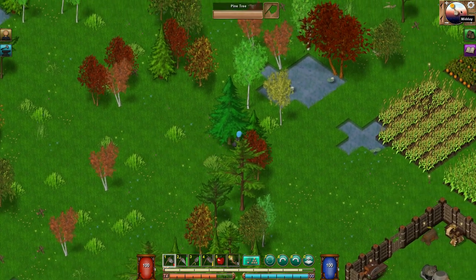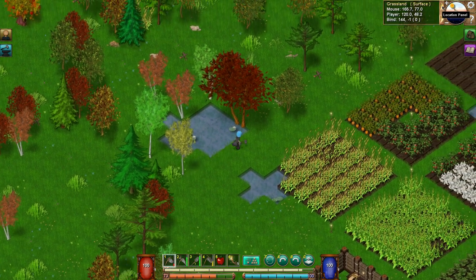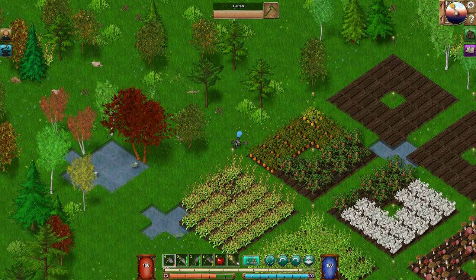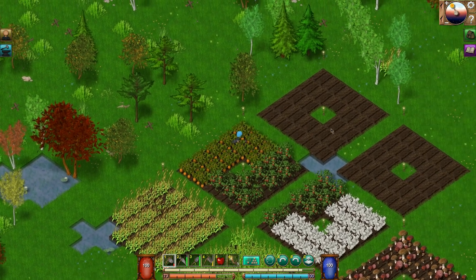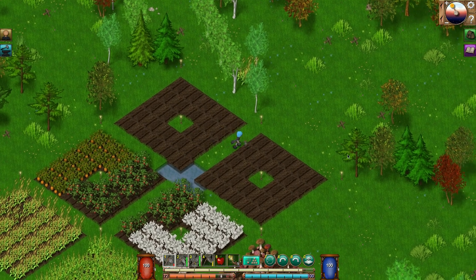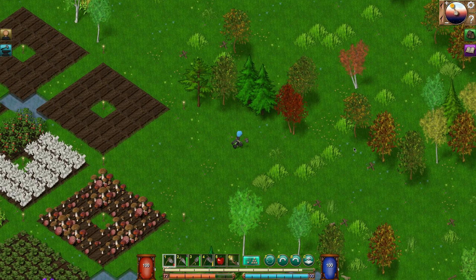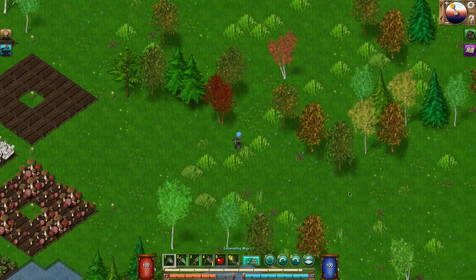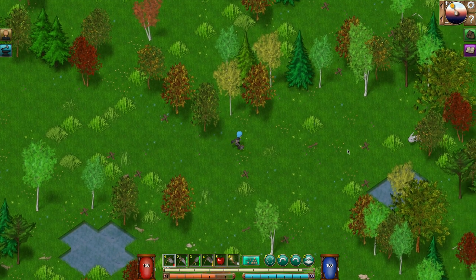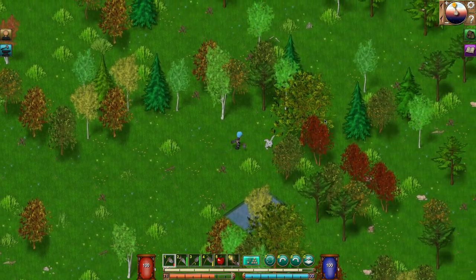Maybe I already collected those furs. Let's go this way. I don't think there's seasons in this game — oh there's coordinates, that's cool — but I don't see anywhere showing what season it is. Let's go down this way, I think there's something over here somewhere. There's another rabbit but I don't see any fur.